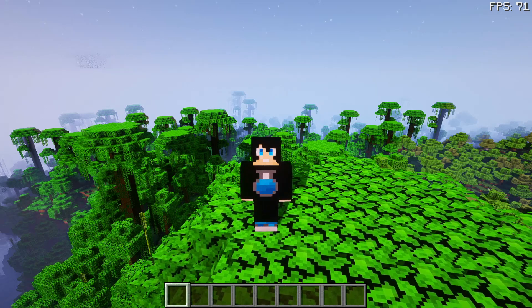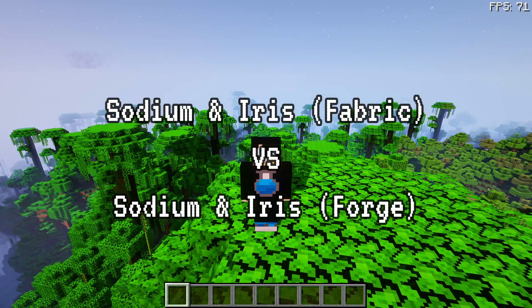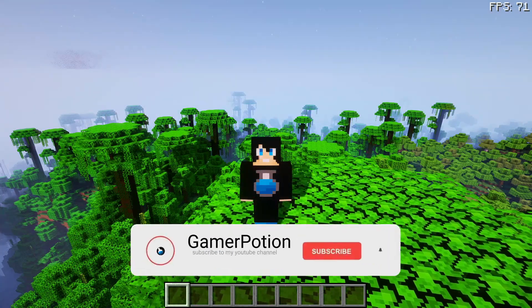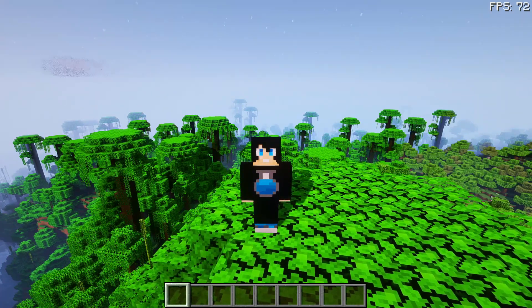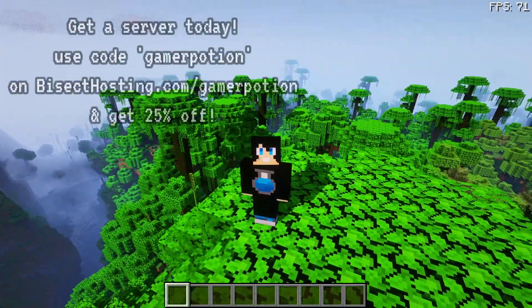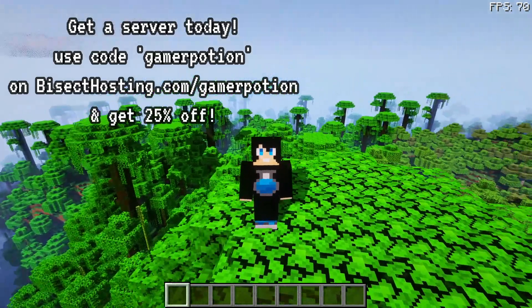Welcome back to another Minecraft Java video. Today we're going to take a look at Sodium and Iris shaders and do an FPS comparison of Sodium and Iris shaders on the Fabric mod loader versus Sodium and Iris shaders on the Forge mod loader. Most of you already know that Sodium and Iris shaders are available on Fabric, however some people have ported them over to Forge, and in today's video we're going to compare what kind of FPS we can get.